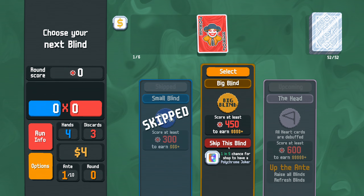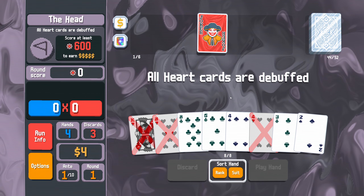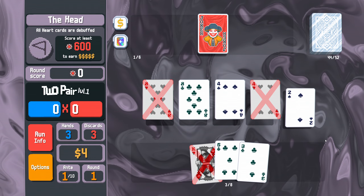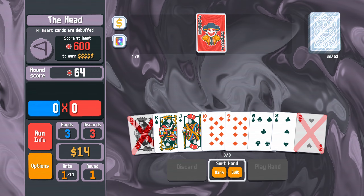Alright, skip this, skip this, select this. Now, if we can play a bunch of hearts, we can earn a bunch of money. $10 — okay, it's only once per hand, good to know. And we still, of course, have to actually win the round.